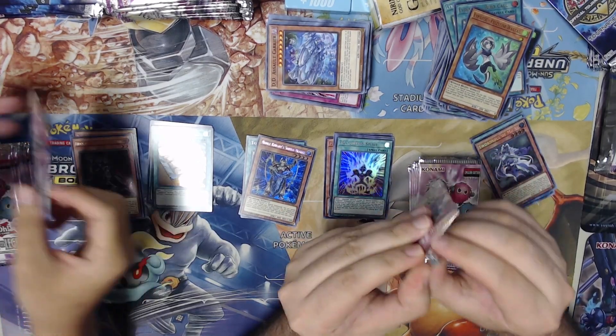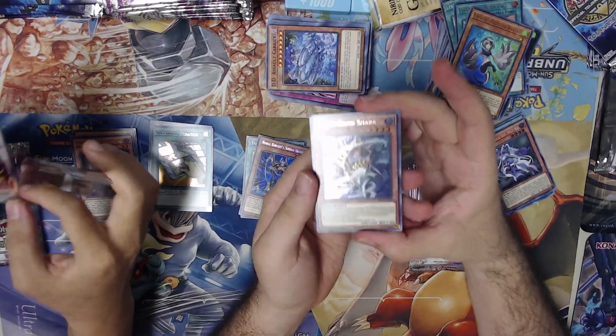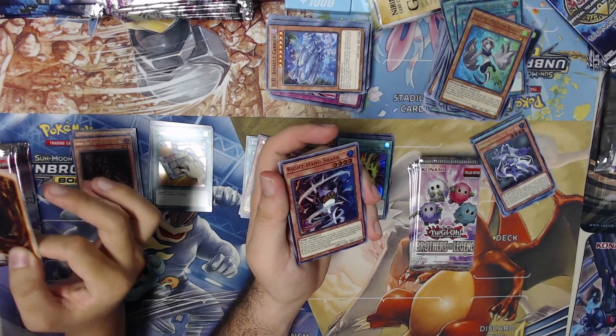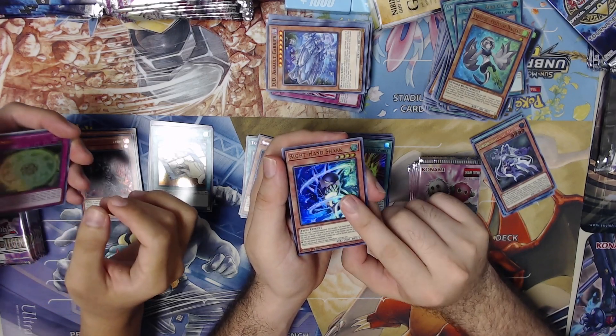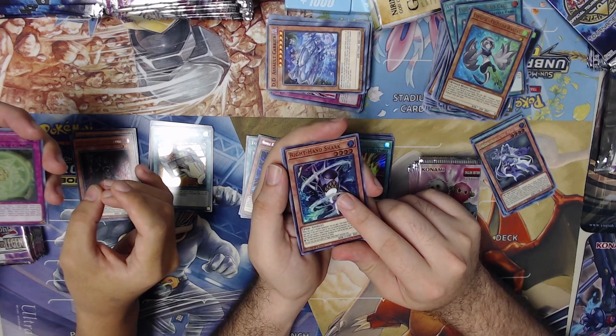Oh, not bad — it's a Speedroid card used in the Speedroid deck. It lets you Special Summon Speedroids, so pretty nice. Oh hey, Right Hand Shark! This card is being used in the new XYZ summoning deck — it uses Fish monsters. This card specifically allows the monster to not be destroyed by battle. What they do is equip it to a creature called Crooked Cook, who's a Level/Rank 4.